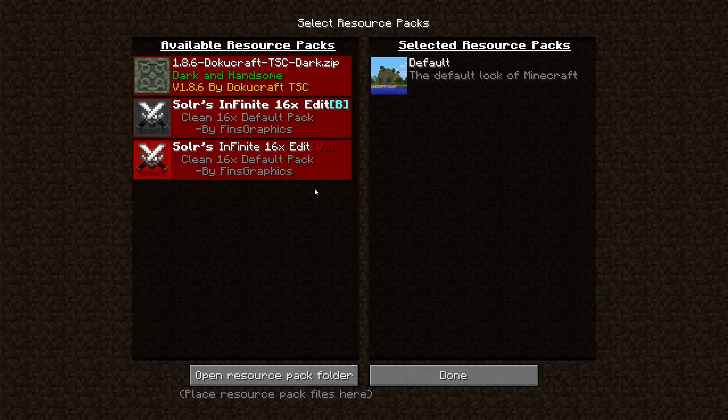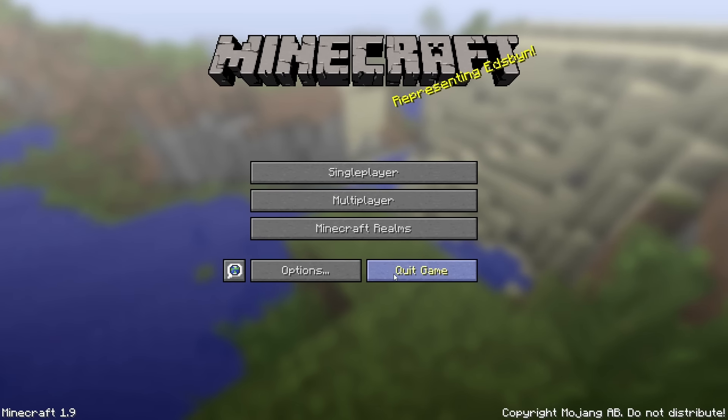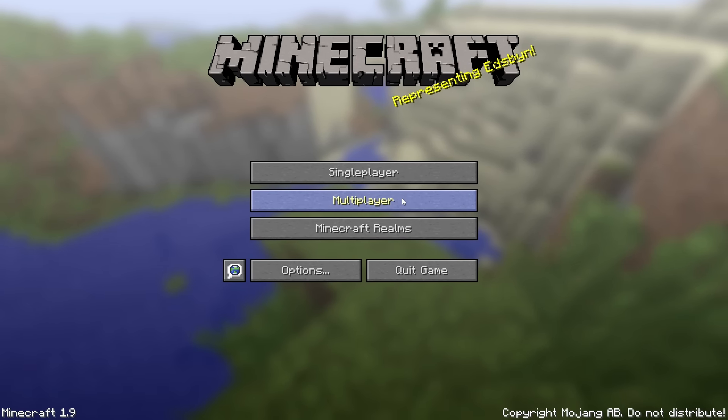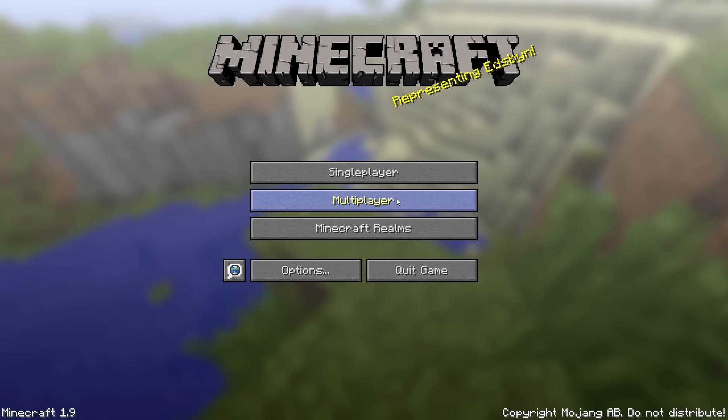What is this we are greeted with? Incompatible — made for an older version of Minecraft. So it seems we're not going to be using our Solars Infinite pack any time soon today. Microsoft is off to an absolutely great start — we cannot use texture packs, so we're going to have to wait until brand new ones are released.